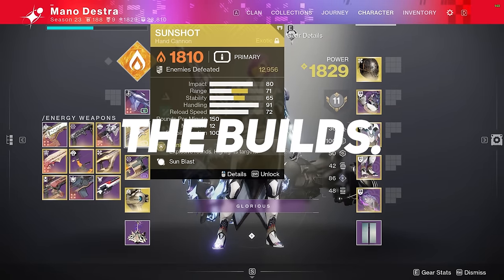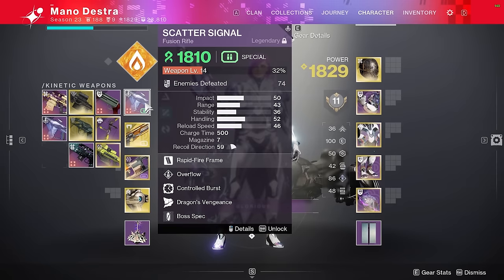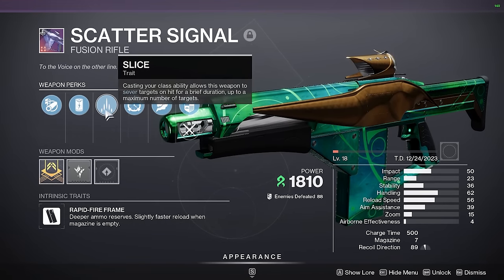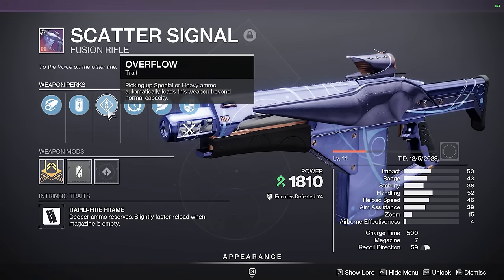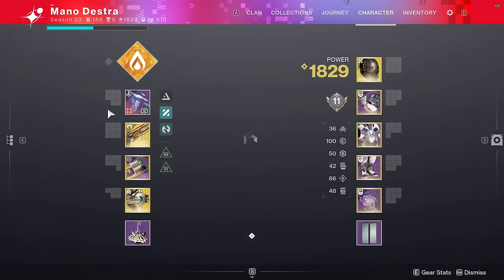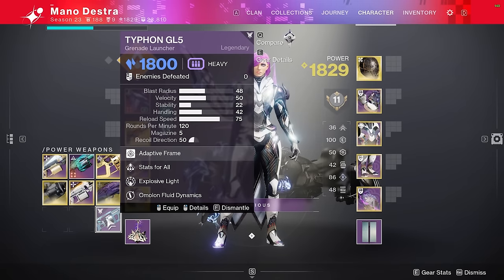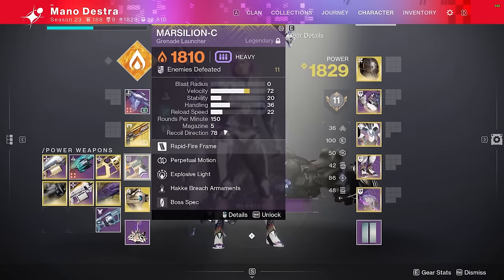For the first boss, we're going to be using Sunshot — an easy-to-get exotic that pairs really well with all those artifact mods. We're also using a Scatter Signal fusion rifle, which is great for boss damage because Controlled Burst helps do more damage if you hit every bolt. Look for either an Overflow or Slice roll: Slice severs the boss so he does less damage to you, while Overflow auto-reloads beyond normal capacity when you pick up ammo — great for tight damage phases. For a heavy, use a grenade launcher like Marsilion-C or Typhon GL5 with an Explosive Light and auto-loading roll, and make sure you have Boss Spec.